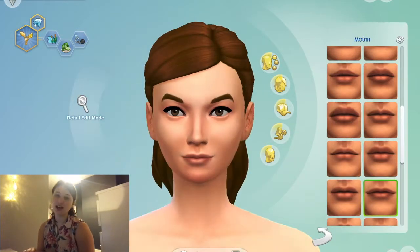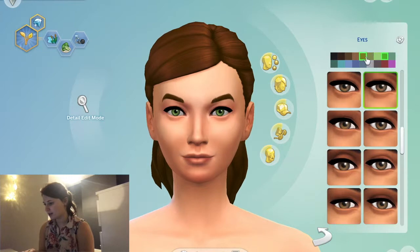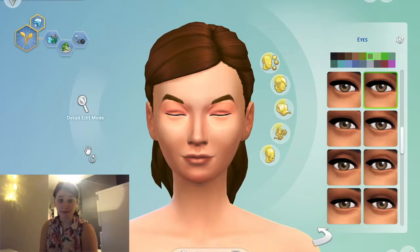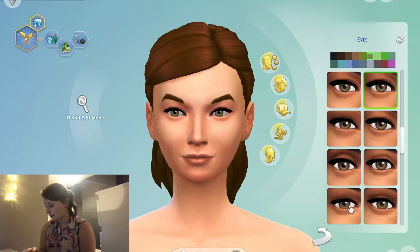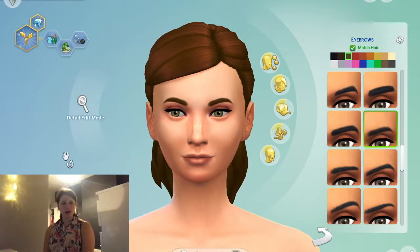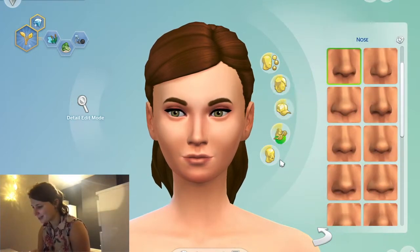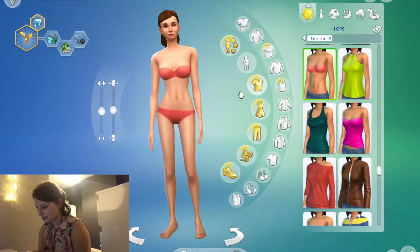I kind of want her to have green eyes. If you see stuff behind me it's just the dogs — I've got two dogs. Oh, very pretty! I feel like the eyes have just made the whole look a hell of a lot better. Don't know what's going on with her eyebrow shape though — bring them down slightly. She looks more like a human now. She looks kind of pretty now, I really like that. I'm happy with her — she's looking good.